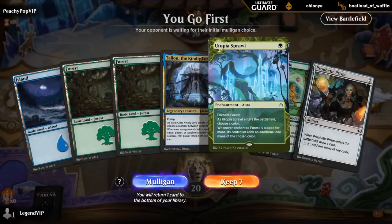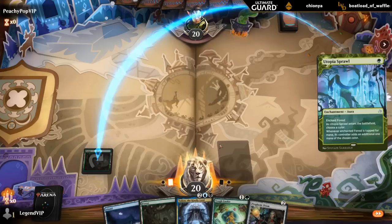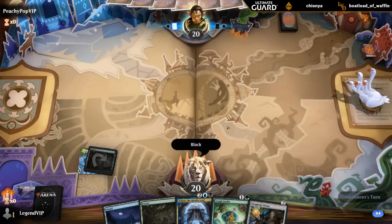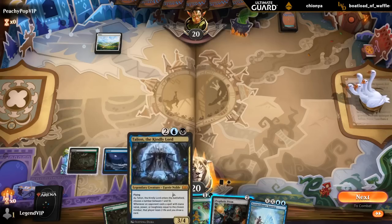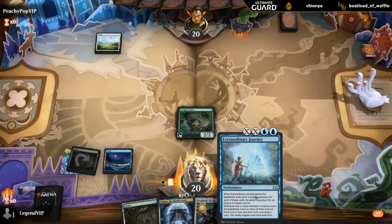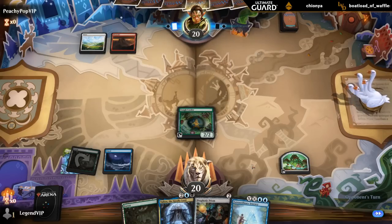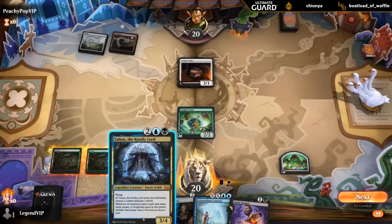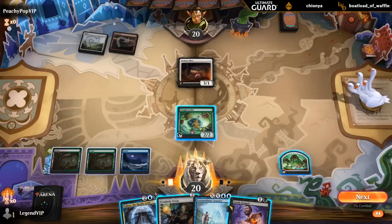On the play with a fine hand, and ooh — turn one Utopia Sprawl, sign me up. Get to see Talion in action. So this will name black, although we also have Prophetic Prism for mana fixing, so we've got it all. So next turn play Talion — I guess Tough Cookie for now. Could also Prism to then set up Journey after we play Talion, but this can maybe get some damage in the meantime. Put onto red-white — so what number do we name? Two is kind of a safe bet — they could have some three or four mana removal as well, but most creatures have either two power or toughness, at least in the red-white deck.